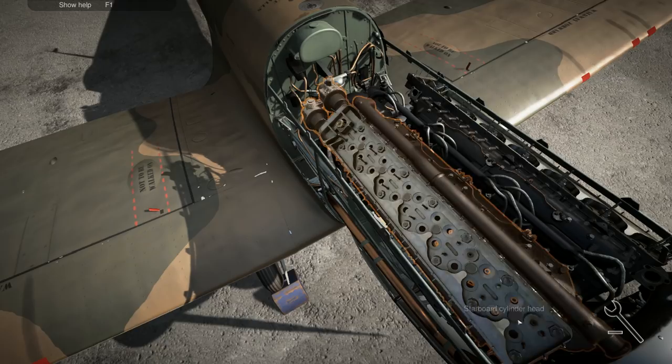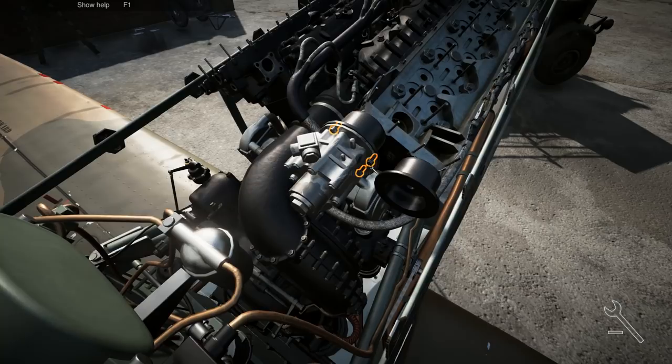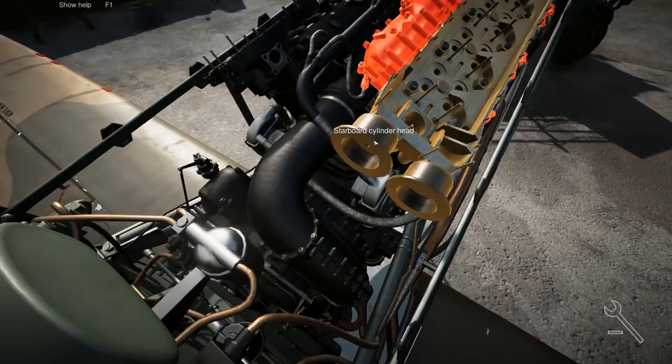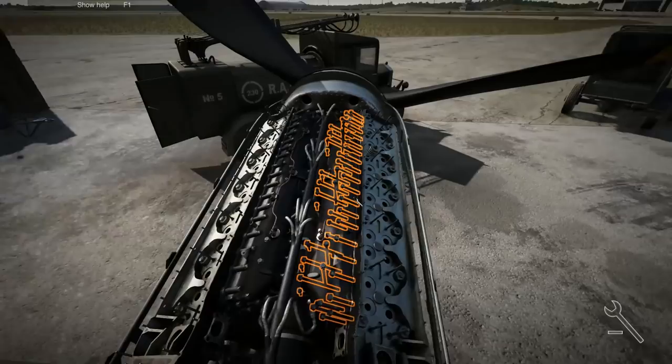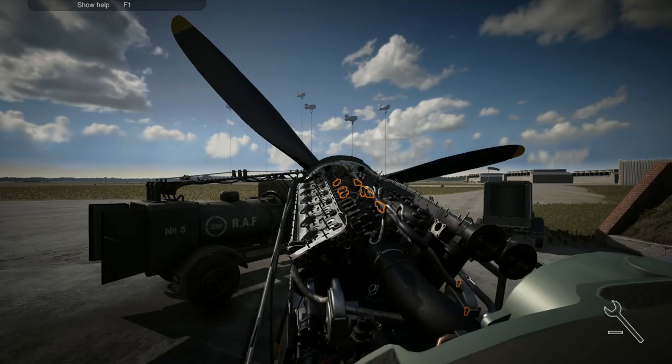Is there a way we can just disassemble the engine from the whole thing all at once? The screws on this thing. Let's take off all of the ignition wires — obviously that's going to be a crucial part. So let's take them off on both internal and external sides.